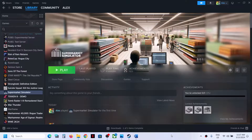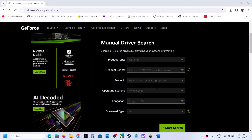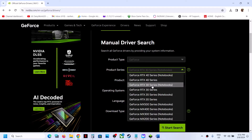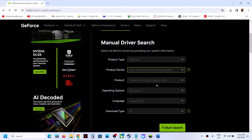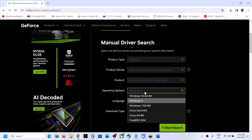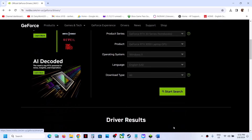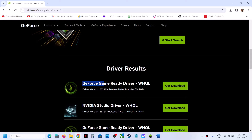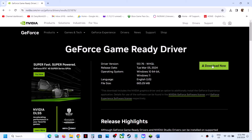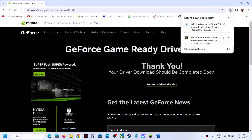On the Nvidia website, select your product type (e.g., GeForce), your series (e.g., 30 Series), your specific graphics card, and your Windows version (Windows 10 or 11). Click Start Search, scroll down to find the latest GeForce Game Ready Driver — currently version 551.76 — and click Get Download, then Download Now. Once the download is complete, run the exe file.